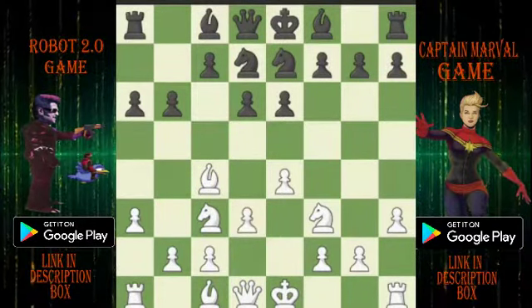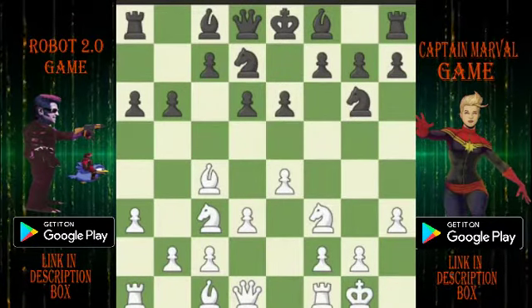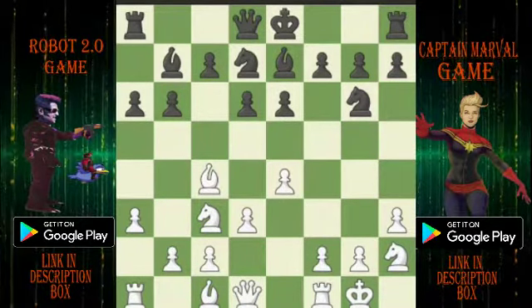E7, D3, G6. White doubles with BE7, H2, BB7.